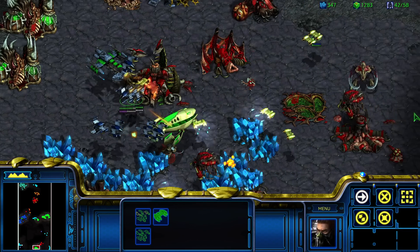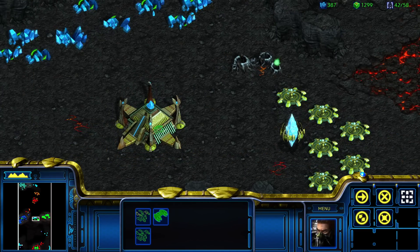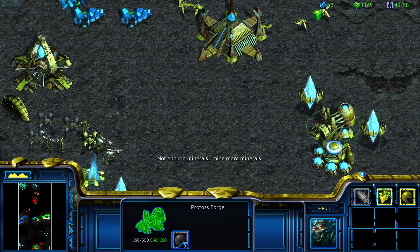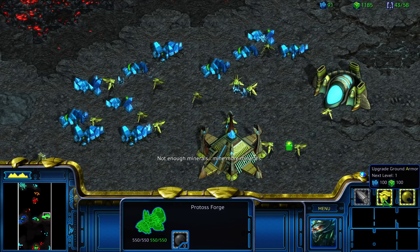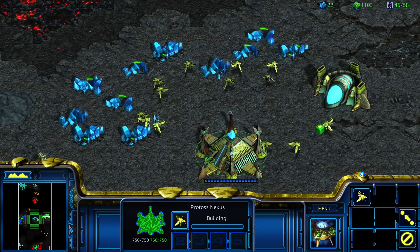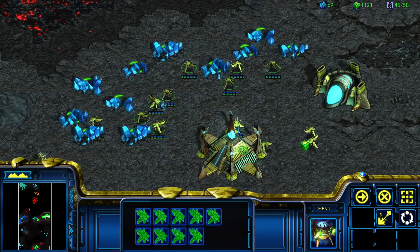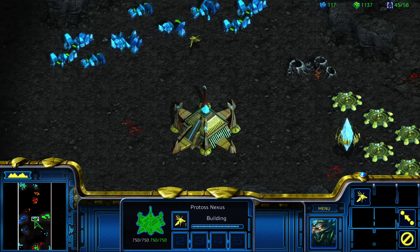They are still building tech constantly. We're attacking the hive. Let's start getting this saturated. Upgrades — get that Dragoon attack range, get ground armor level. We can get plus one everything, and then just build multiple upgrade structures. We could fully saturate this now. It's 11 patches and we have 9 probes on it, so let's get at least one or two more to fully saturate this.